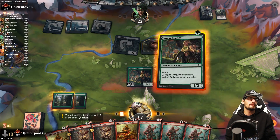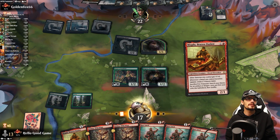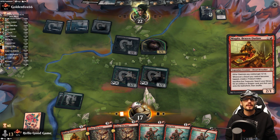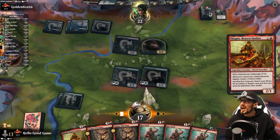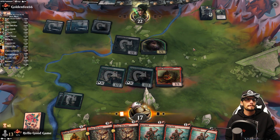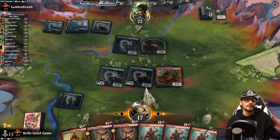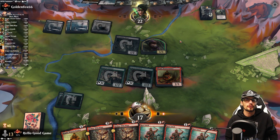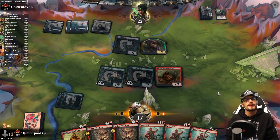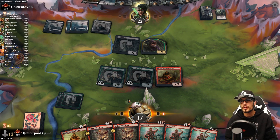Are you freaking kidding me? At least we make it work, at least we make it work. Magda Brazen Outlaw in play off of two forests — really weird stuff. It's too bad we can't immediately tap her so they could just remove it. I'm sure they do want that red source, or even removing one of the Sentinels — or just everything.